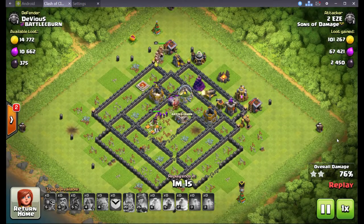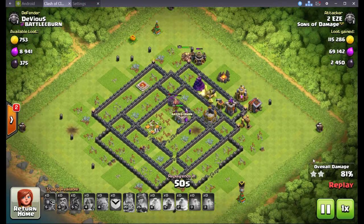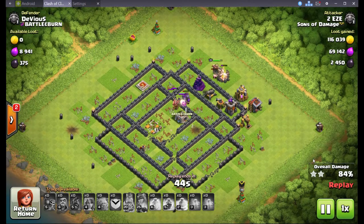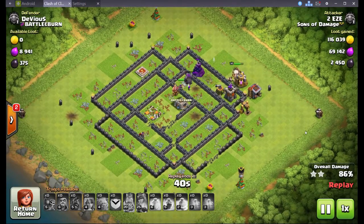We brought the hog riders in and they just plowed through that whole base from left to right. Because this was a farm raid and not a carefully planned war attack, they didn't live through the whole raid. If I had taken maybe 30 seconds to look at everything I probably could have done even better, but I just wanted to show how strong they really are. We got through that base on a couple heal spells and now it's just up to the heroes to finish up the base. For new TH9 players, most of you won't have the queen yet, or you may have her at level 1, and a level 1 queen is a big difference from a higher level queen.